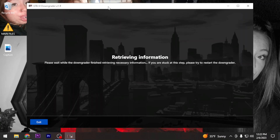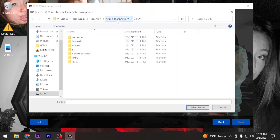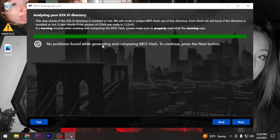Go ahead and close this - it's going to retrieve the info. Hit Next. Now this is going to ask for your GTA 4 directory, so hit Browse. If it's not there, go to Steam, SteamApps, Common, GTA 4. Once you see it, hit Select and it'll say 'Valid Directory.' Hit Next. Right here it should be green - it should NOT be yellow. If it is yellow and says there's a hash issue, you still have a corrupted or modified file.